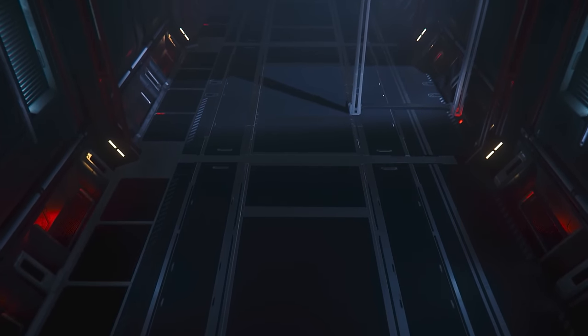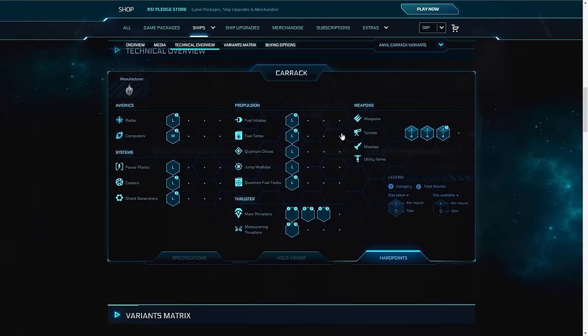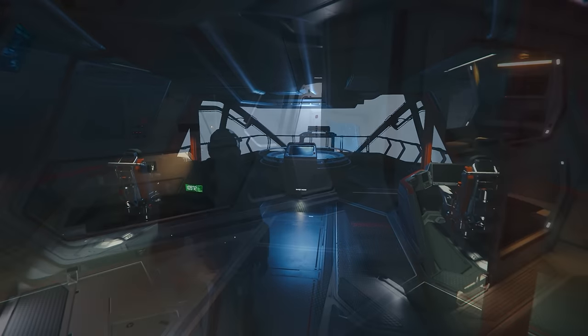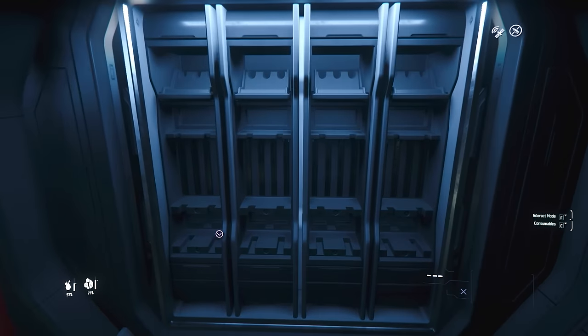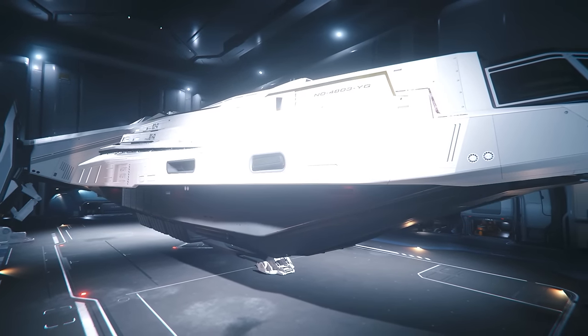Cargo-wise, it can hold up to 456 SCU. From a defence standpoint, it has two large ship-class size shields that can withstand around 200,000 hit points of damage. It sports a bridge that could be straight out of Star Trek, with generous crew quarters, a mess room, and various weapon racks throughout. It's practically a sci-fi lover's dream — it has all the ingredients for a fantastic explorer.